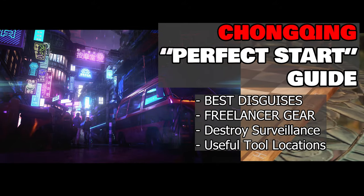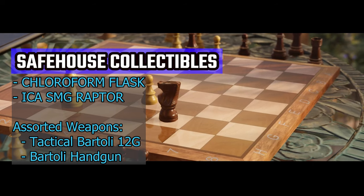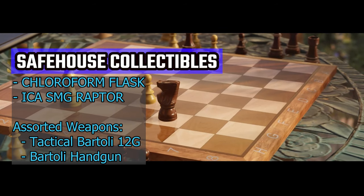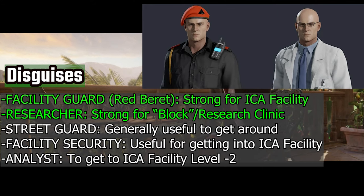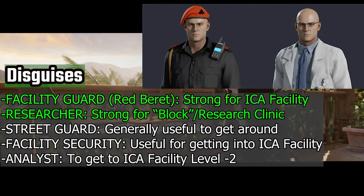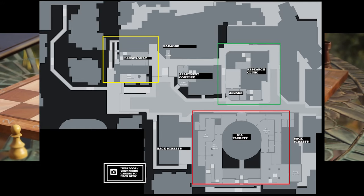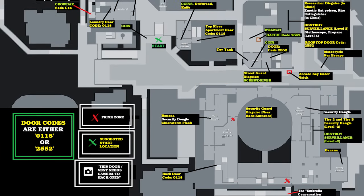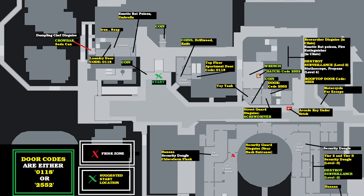Hey guys, Ranger Chris here and welcome to this perfect start guide for Chongqing. These guides are designed so that if you watch them before going to the map, you will have all the essential information to customize your perfect hit as well as get all your safe house items. Now Chongqing is a pretty complex map with several distinct zones. I have a link to these maps down in the description below. What we are going to do is a systematic run all through the map collecting all the essential equipment.